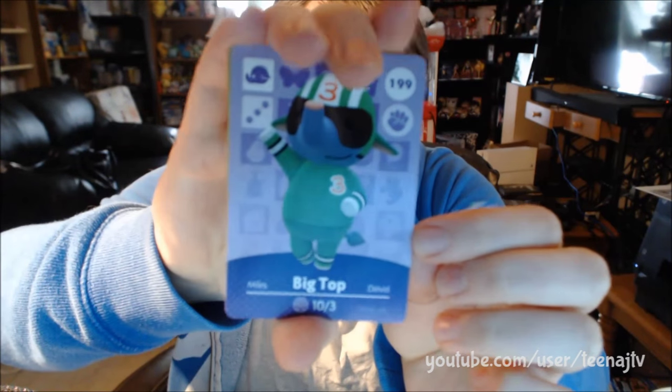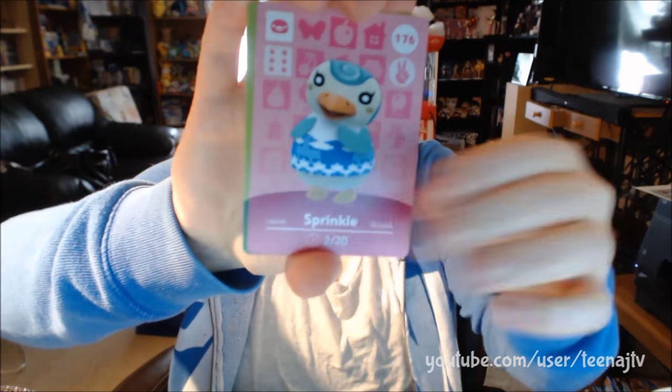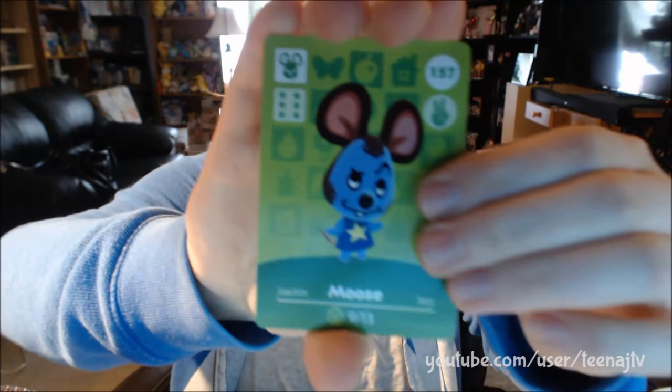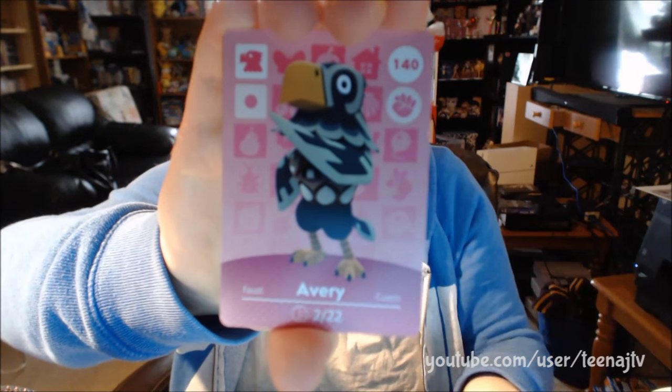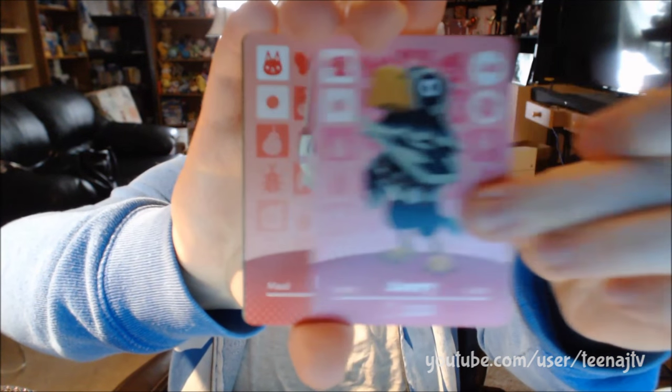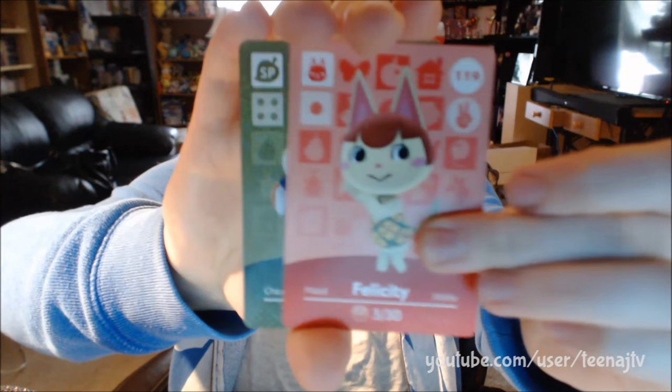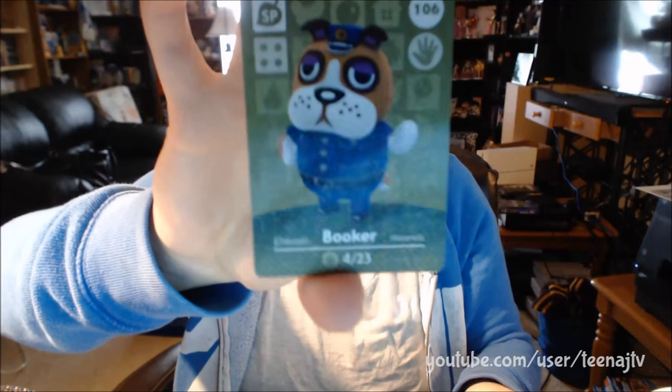Second pack is open and we have Big Top. Sprinkle again, so I got my first extra. Moose. Avery. Felicity. And Booker is our special card. Yay!